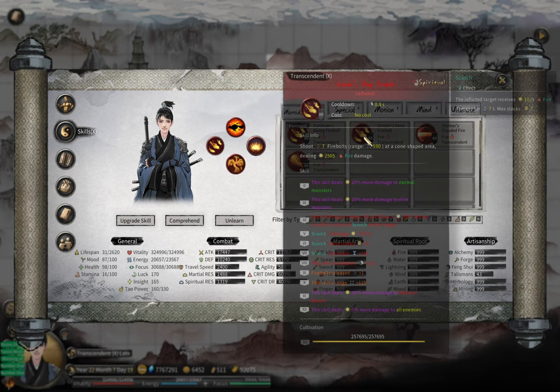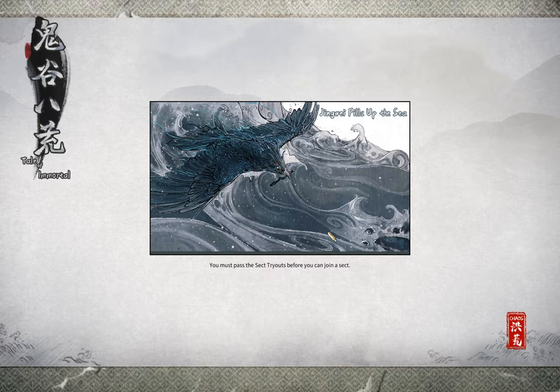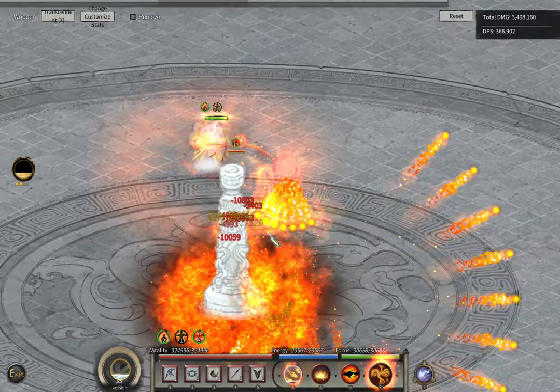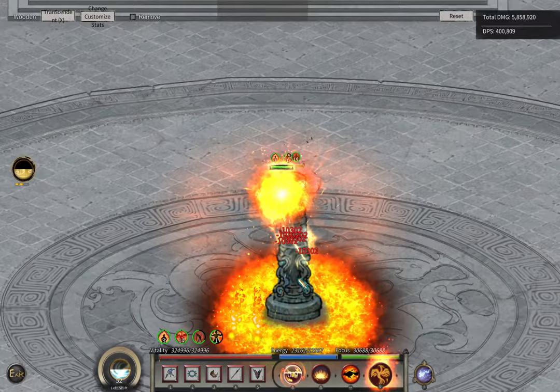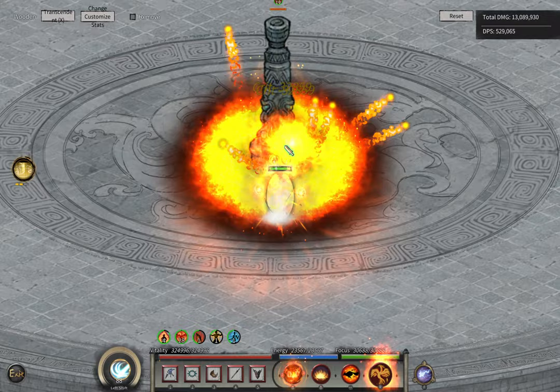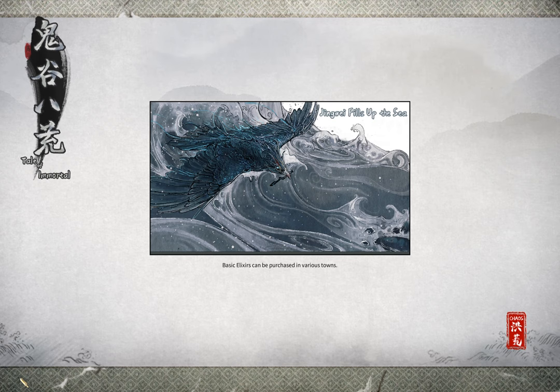The third type of special skill is Sunfire, which works with Scorch. When you continuously use it, there's an aura around yourself that causes explosions on nearby targets. If those targets have Scorch on them, it will also generate fairy flames on the ground. As long as you keep attacking and applying Scorch, you get pretty good damage.